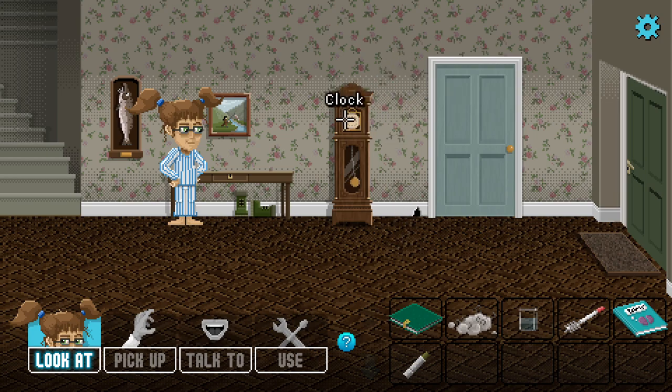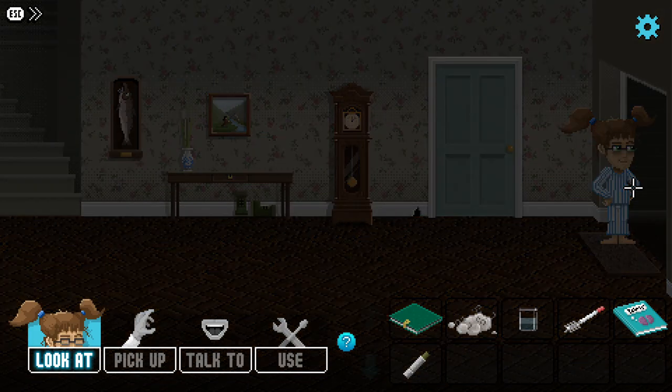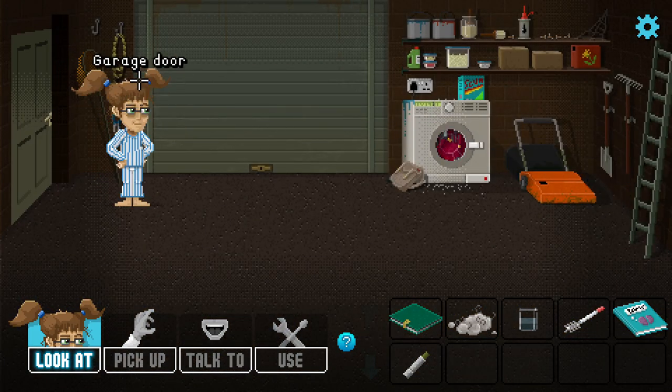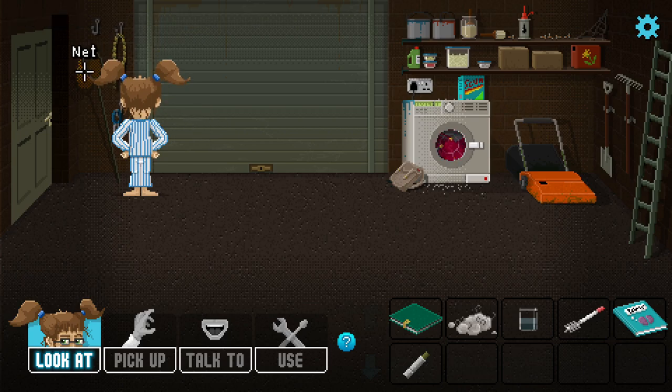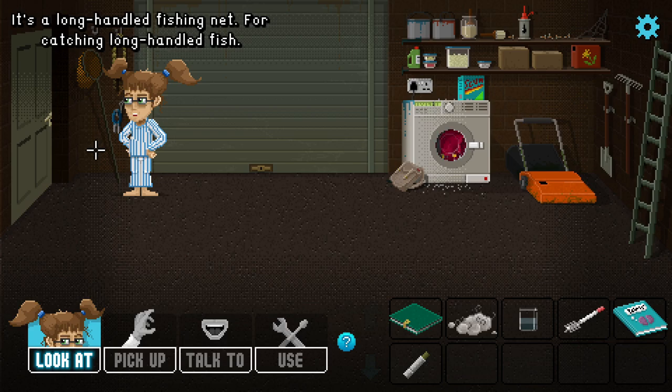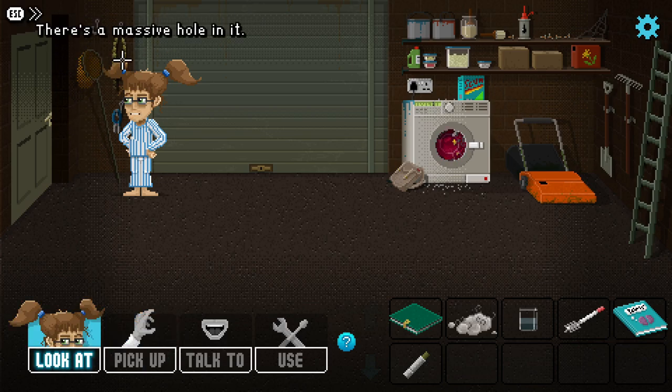Lloyd's gerbil is running around — something to do with this clock, but for now we need something to block up this hole. We can go into the garage. There's a noose — you might need a length of rope. It's a long-handled fishing net for catching long-handled fish. Nice.